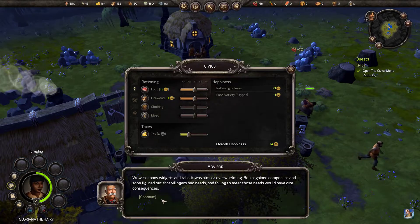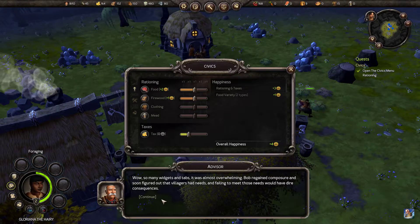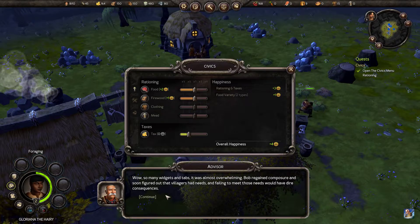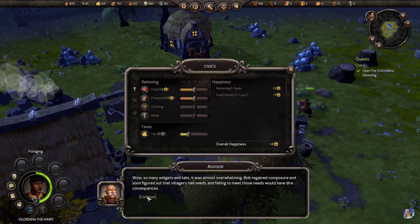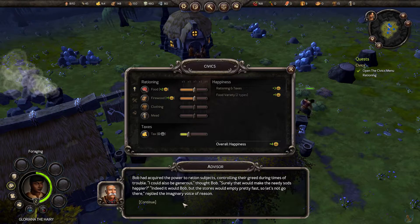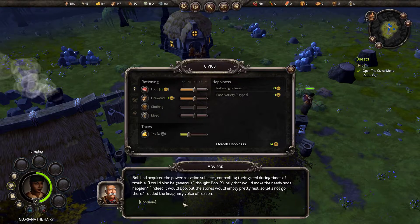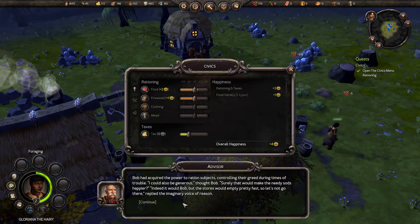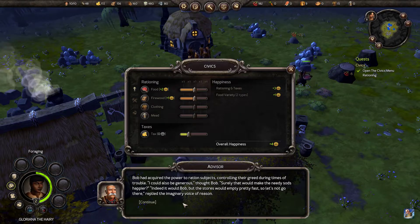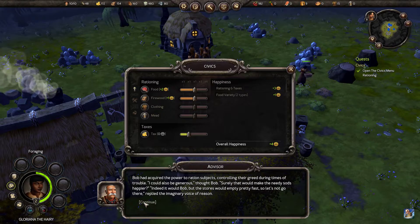Wow, so many widgets and tabs — it was almost overwhelming. Bob regained composure and soon figured out that villagers had needs and failing to meet those needs would have dire consequences. Bob had acquired the power to ration subjects, controlling their greed during times of trouble. I could also be generous, thought Bob — surely that would make the needy sods happier. But the stores would empty pretty fast, so let's not go there, replied the imaginary voice of reason.